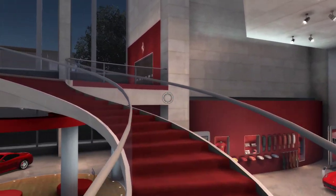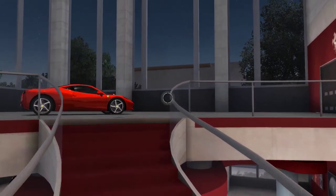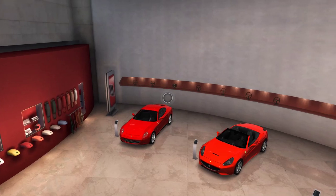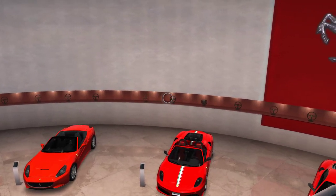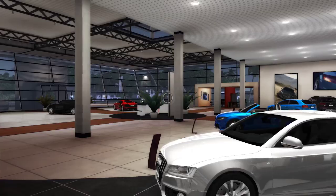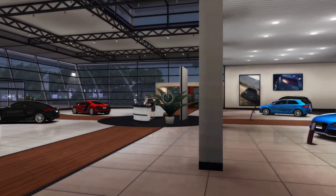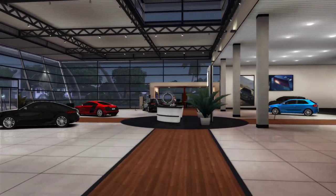Dealership interiors match the personality of the manufacturer they're representing. Ferrari has a grandiose red carpet staircase leading to their newest car at the time, the 458 Italia, whilst the interior styling of the entire building just screams Ferrari. Audi, on the other hand, have nothing of the sort — it's clean, organized, and efficient. Exactly how you'd expect.